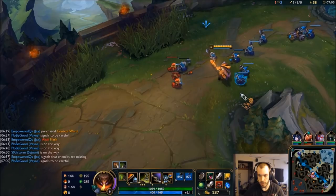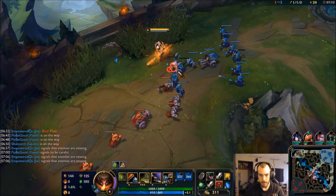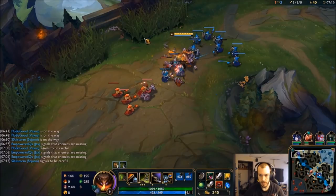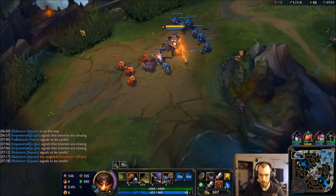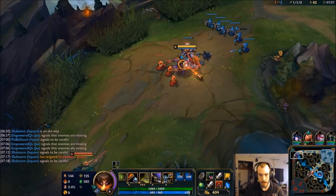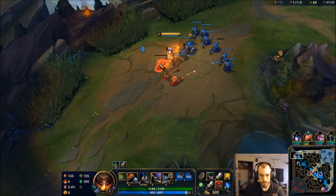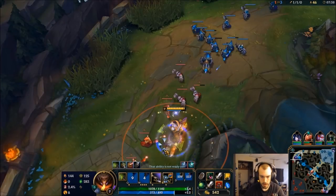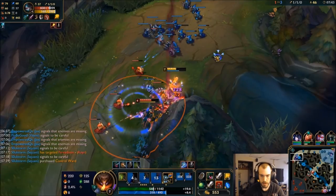Make sure I get all my CS. Be careful of the Akali roam. I could also go Executioner's Calling if I didn't want to build Bramble and go a little bit more aggro, but I don't think this is a good lane to go aggro into.